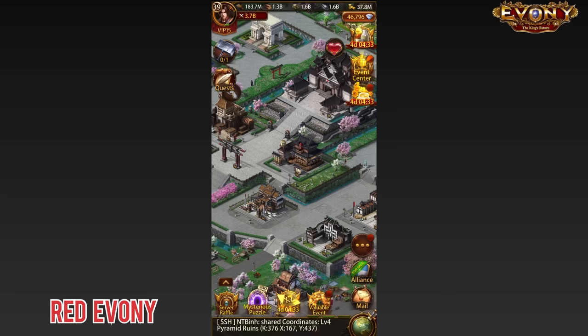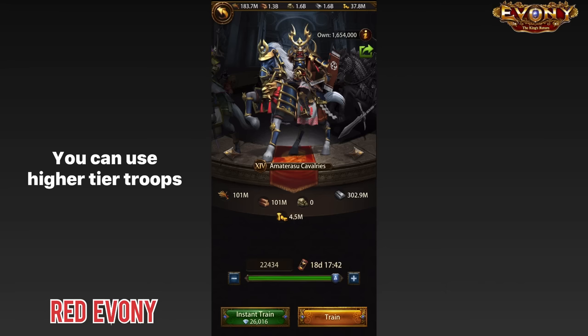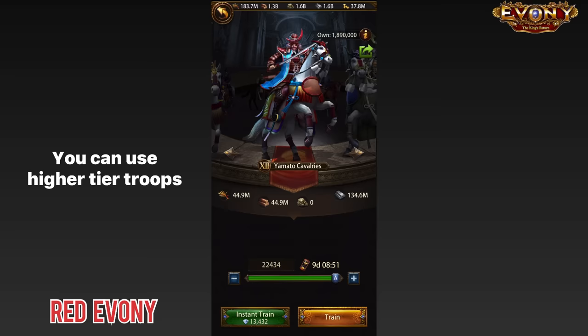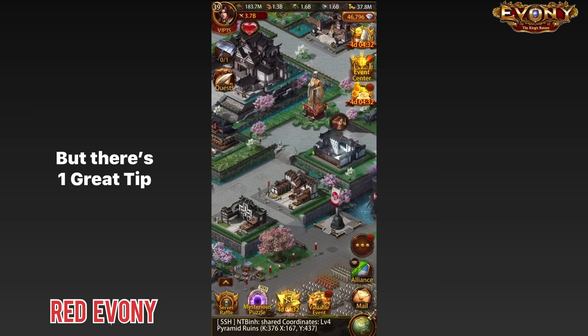When it comes to Boss Monsters, there are a lot of things you can do to improve your effectiveness in killing them. You can work on the buffs you're using, your march size, the type of troops you're using — higher level troops and even more troops. You could work on your general, improve your general gear, refines, specialties. There's a lot of stuff you can do. But this particular tip should make it a bit easier to kill those Boss Monsters on a regular basis.